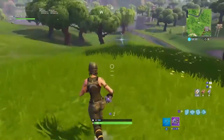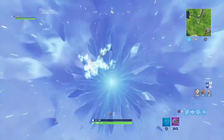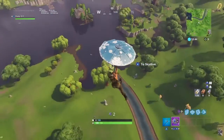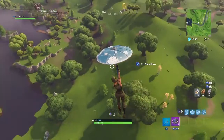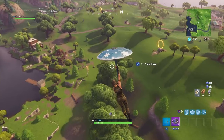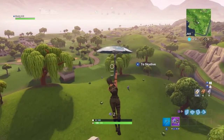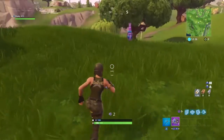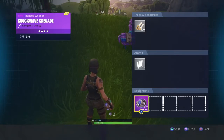Once you find the shockwave grenade, you want to find a couple llamas. I'm in playground mode so I'm just gonna look for a couple llamas to show you guys how to do it. First, before I even do it with the shockwave, I'm going to show you that a llama only gives you 200 wood, 200 brick, and metal even in playground mode — same thing with the ammo — it's going to double or triple your ammo that you get from the llamas.